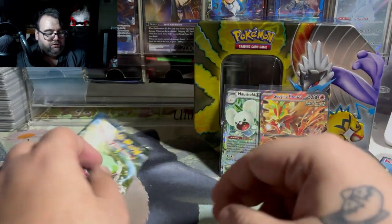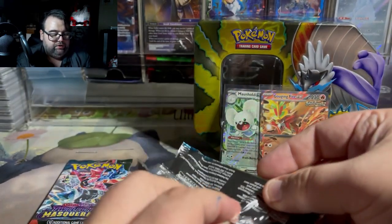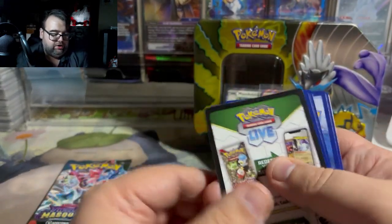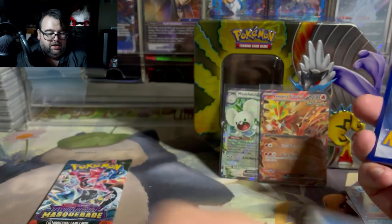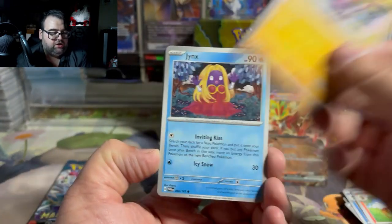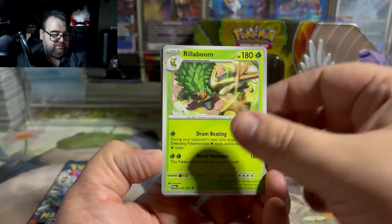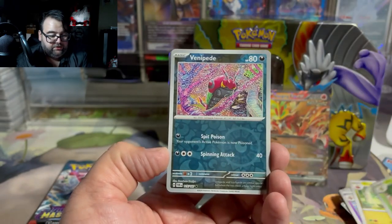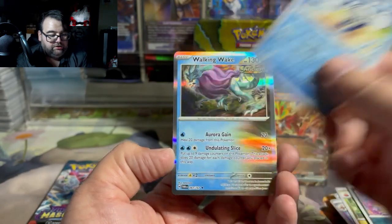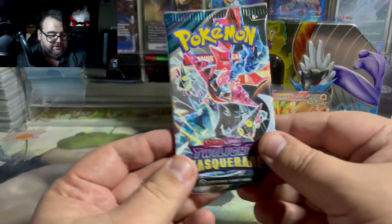We've got two hits so far, but unfortunately nothing big. Twilight Masquerade is coming up. I would love to pull another Carmine — I kind of sold mine for funds. If not a Carmine, Alana's Aid or a Perrin would be nice; those are my three chase cards for the set. Eevee would also be nice. It looks like we might have something — maybe it's just a holo. Yeah, it's just a holo, it gave the vibe of a foil. Unfortunately that Twilight Masquerade pack did not have anything.